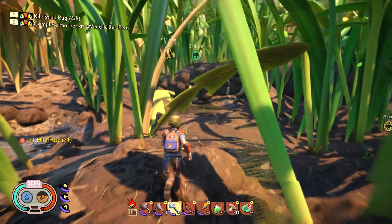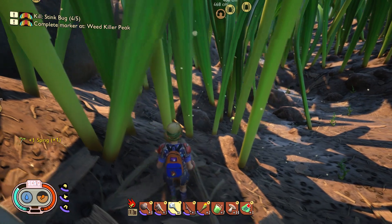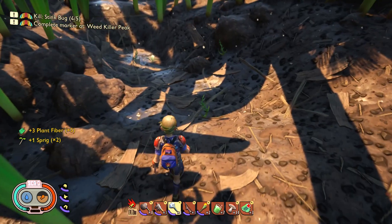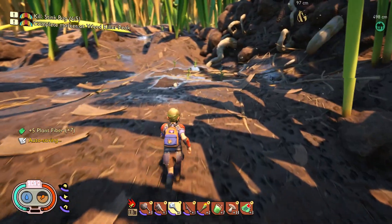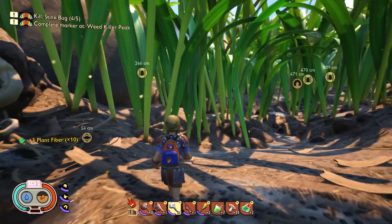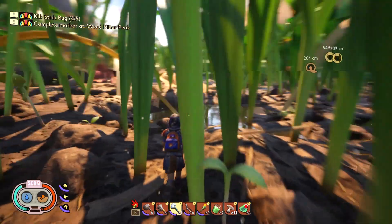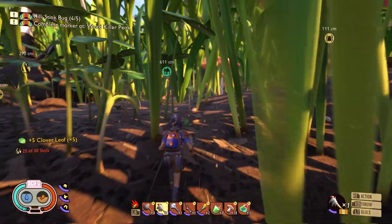Why use your weapons when your fists will do? I need to complete a marker a bit further on — I'll need some items. I can't remember everything I need, so I'll grab some sprig, definitely sprig, I think plant fiber, and clover as well. I don't want to get all the way there and realize I haven't got the parts. I haven't found the cookie either yet — there's a new food item that the kids throw over the fence.